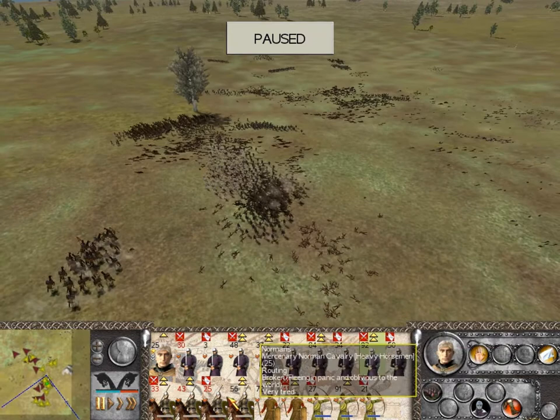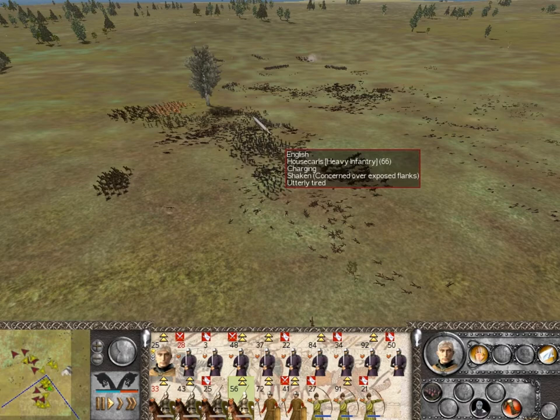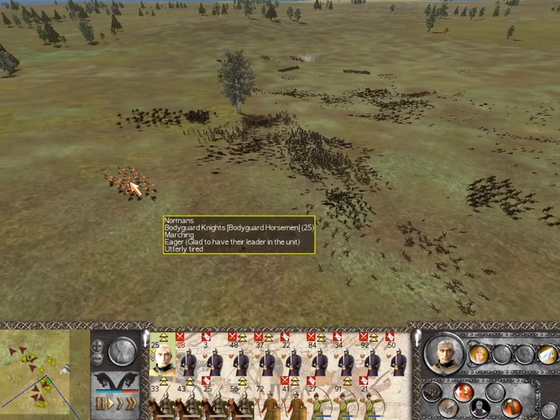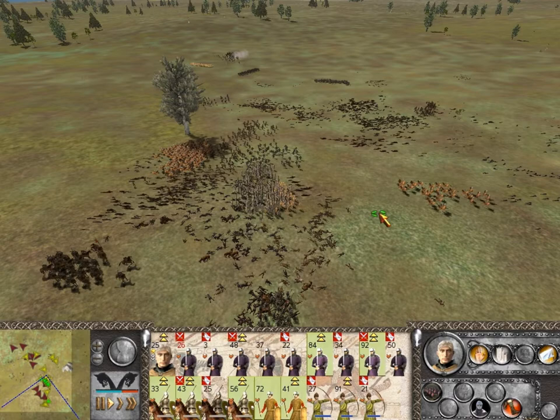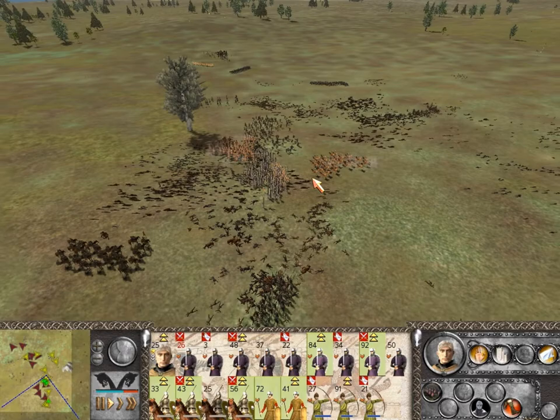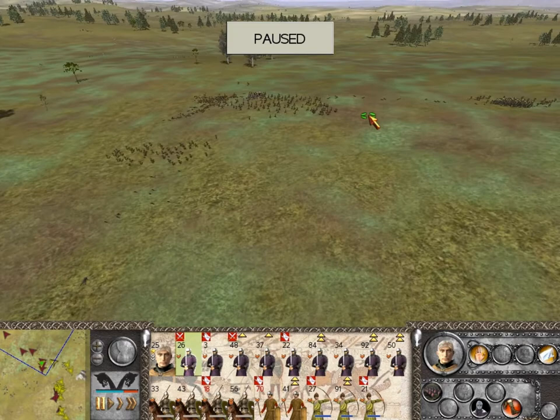I think everyone who can move is still moving. Now I have to worry about these housecarls — with their commander dead, perhaps I'll be lucky and that'll cause them to route. Oh, they have routed — excellent! I need to chase them down. I still have a unit of housecarls here, and two units of housecarls, and some light fyrd. These guys have pretty much fled. These guys are still fighting like crazy. I've actually broken those peasants, and I've broken these light fyrd. They actually won — too bad I didn't get to see it.